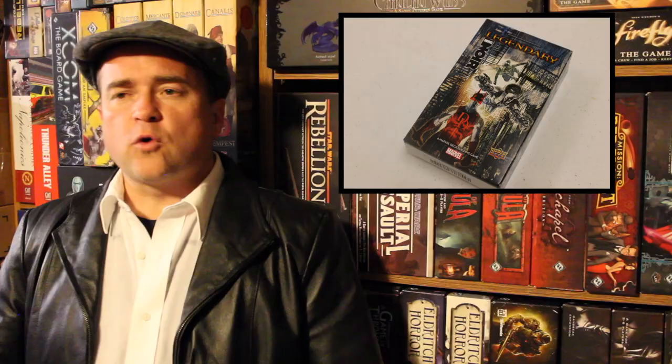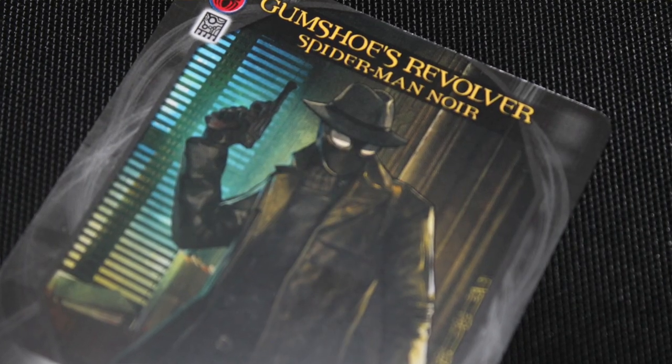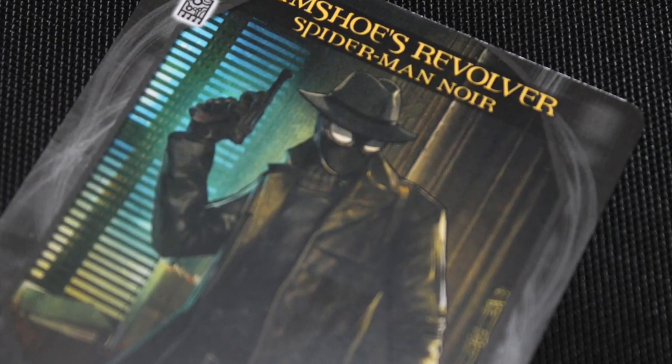Legendary Noir is the latest expansion to Marvel Legendary from those kooky folks at Upper Deck. Like so many of the other expansions and indeed like so many of the Marvel comic books, this expansion takes place in kind of an alternate universe. You've got a gritty crime film noir kind of aspect — the heroes look very differently. Spider-Man wears a trench coat and carries a gun. You've got the steampunk Iron Man. All sorts of kooky things are going on here, and we're going to tell you exactly what this new expansion brings to your Legendary game.